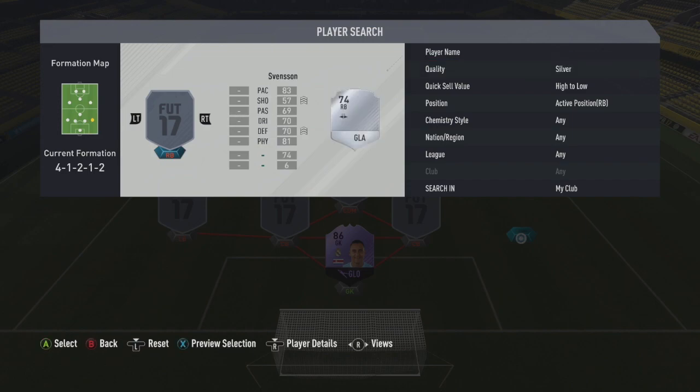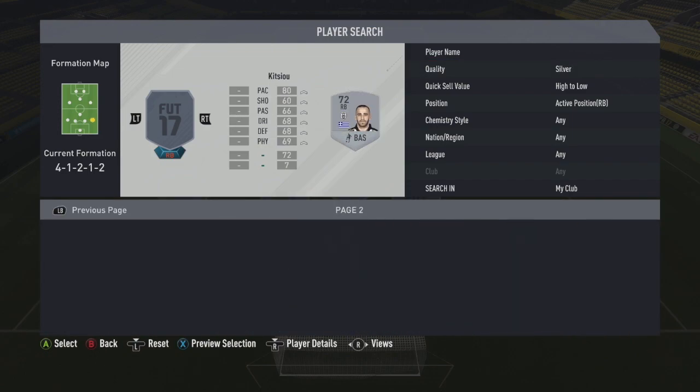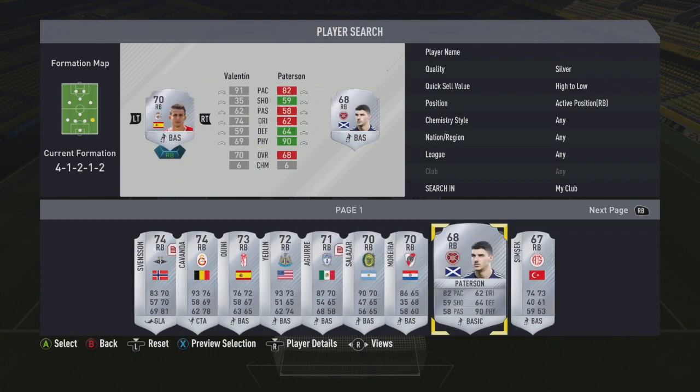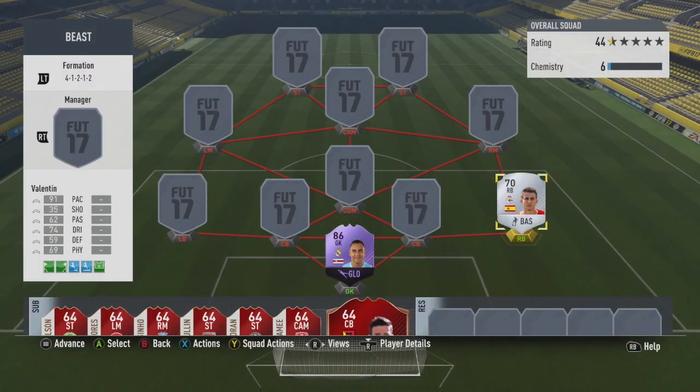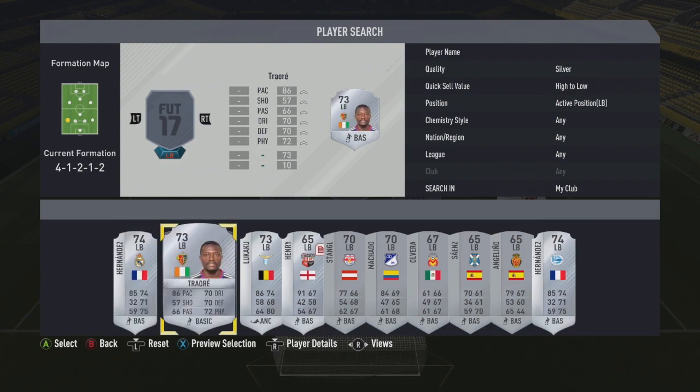Right back and left back are both silvers. At right back we have a 70-rated Spaniard, Valentin, who I put in really just because he's got 91 pace — that's honestly the only reason. He's got 74 dribbling and 69 physical, so he's not too bad.